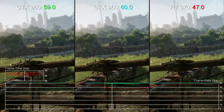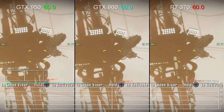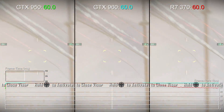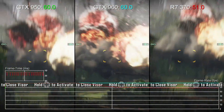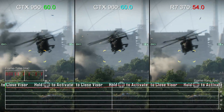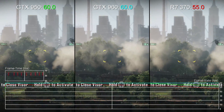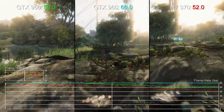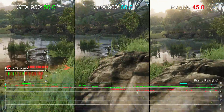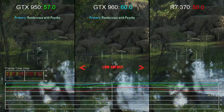Clearly though, the cheaper cards struggle a bit more. Nvidia's new offering, the GTX 950, copes better than its AMD counterpart. It averages out at 55.4 FPS and drops 1,431 frames — that's 7.7% of the total. For its part, the R7 370 manages just a 48.9 FPS average, with 3,456 dropped frames, and that's 18.5% of the total. Clearly much more noticeable.